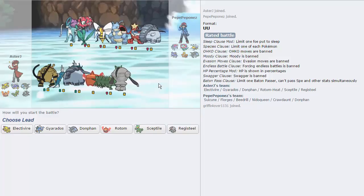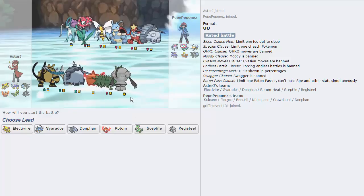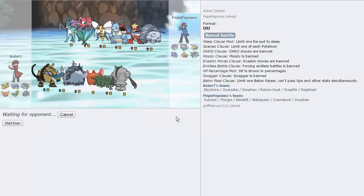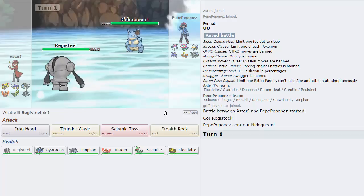We're gonna get one last game, guys. My opponent has Suicune, which is destroyed by Sceptile — which is nice. So is Crawdaunt. He's got a very Sceptile-weak team. As long as I can knock out the Florges, I should be good to go. Registeel probably has the best lead matchup against this team, as he leads with Nidoqueen — so not the best, not the worst.